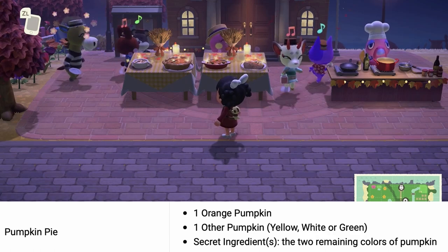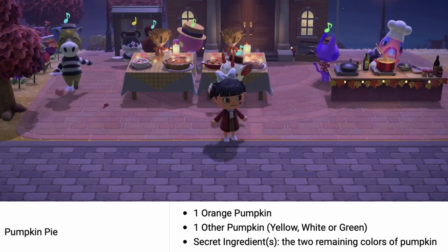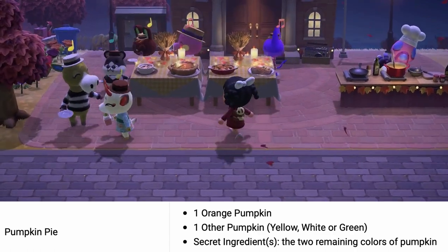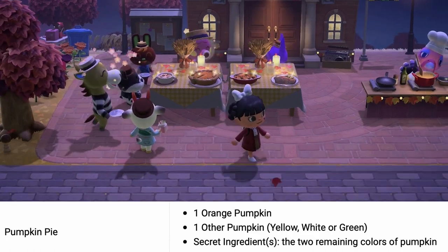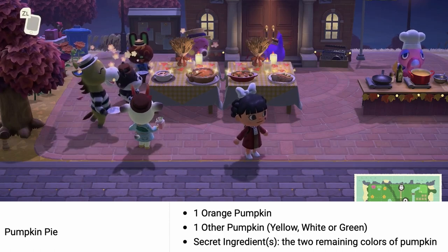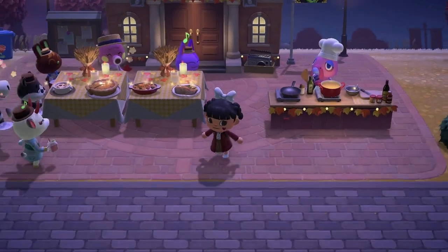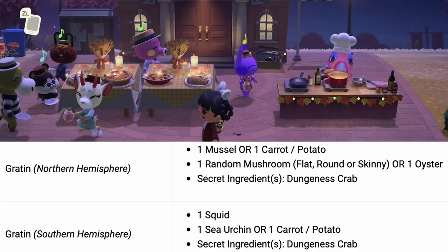For the pumpkin pie you will need one orange pumpkin and one other pumpkin that you didn't use, so for example one orange and one yellow to make the pumpkin pie. To create the sparkle effect to complete the dish, you will need two of the remaining colors. In the example we used one orange and one yellow, so the last two you'll be needing are the white and green pumpkin to complete the dish.